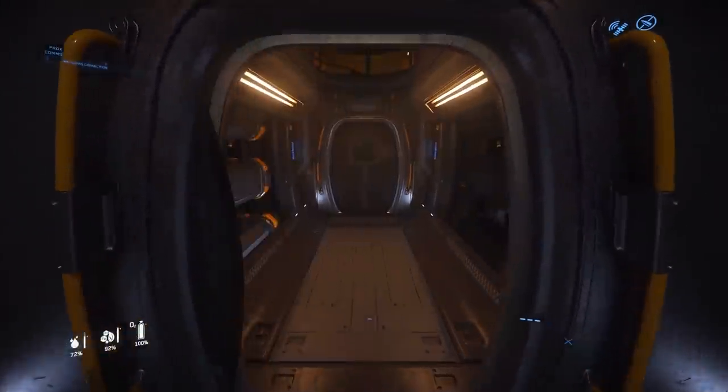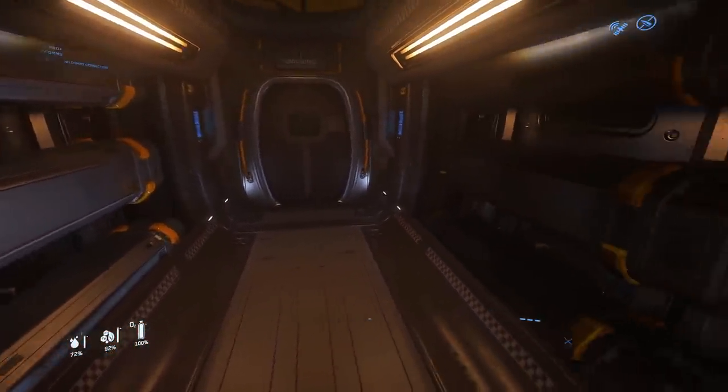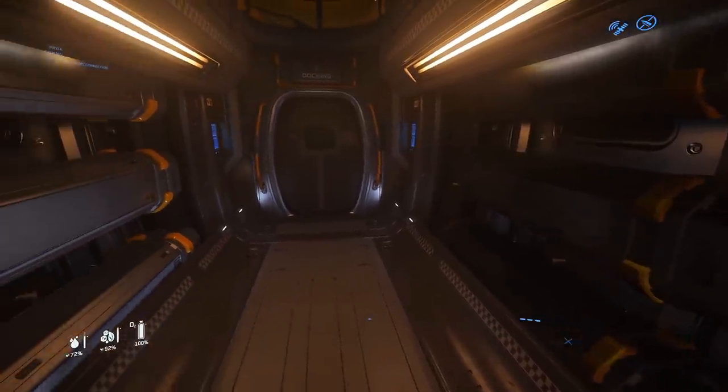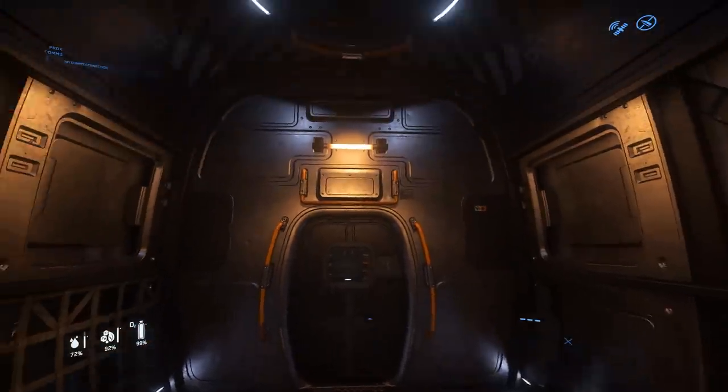Let's head toward the fore of the MIS — here is where it stores 20 of its size 3 missiles. Let's head towards docking: here's where another 8 SCU can be stored and where we can access the docking ring.